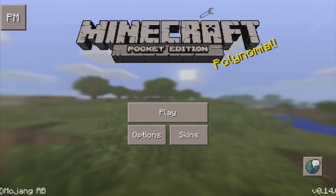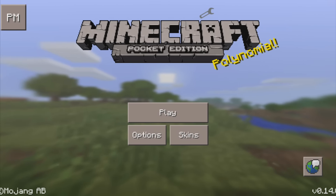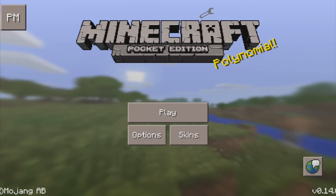Hey guys, so today I'm going to be showing you the blocket mod from Minecraft Pocket Edition 0.14.0 on Android. This mod adds a little companion to your game that'll come alongside you when you're in a battle and try to defend you and keep you from dying, kind of like a companion does.